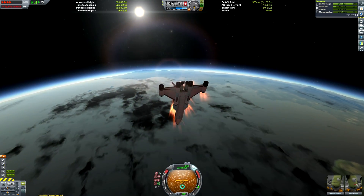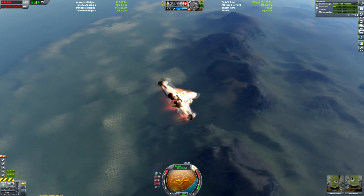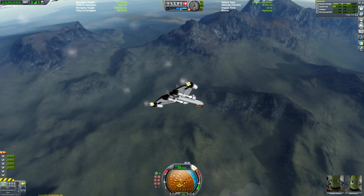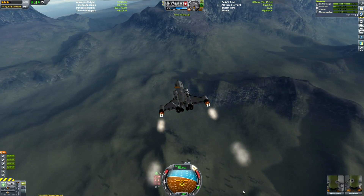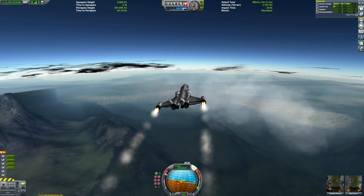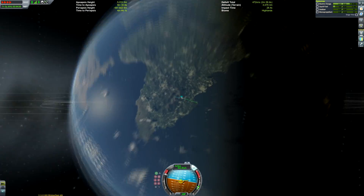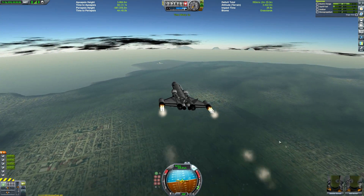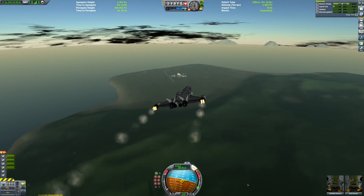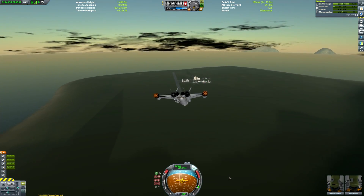Here we are heading for the KSC. I did realise at this point I was going to overshoot, so I started doing a few rolls and spins to induce as much drag as possible, but it ultimately wasn't too much of a concern because of the aforementioned 700 units of liquid fuel remaining — coupled with the fact we can use the rapiers in air-breathing mode. While they're the most inefficient air-breathing engine in the game, they are still air-breathing, which means they are leagues more efficient than any traditional rocket engine. We're only using two rapiers because we just need to nurse this thing home.